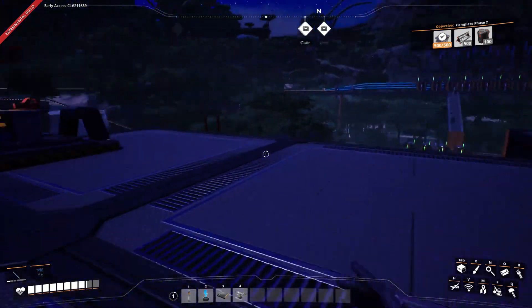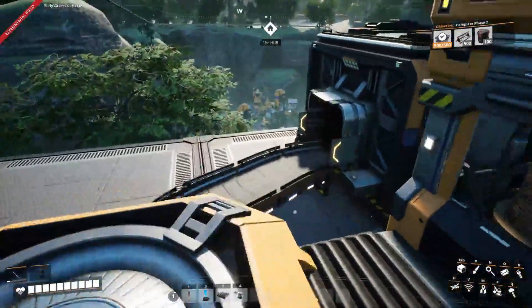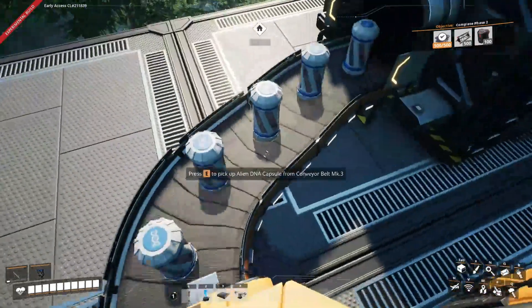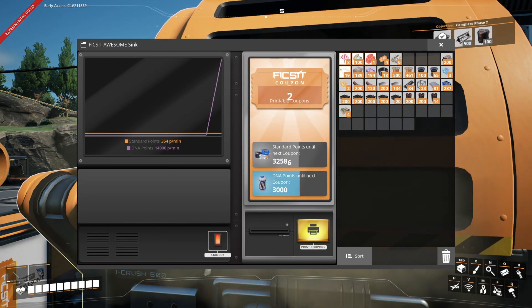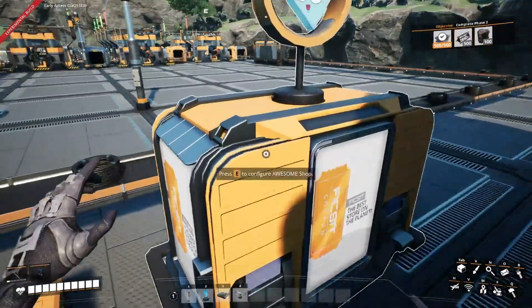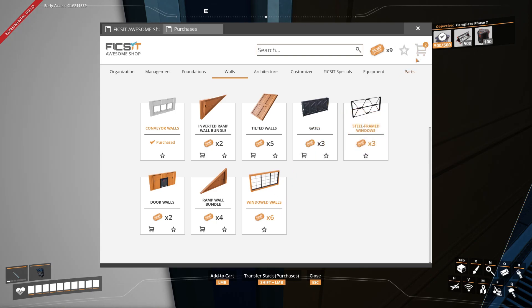Let's do a little bit of monster killing, and then let's come back and see if that has done anything ticket-wise. Alright, let's see what 45 DNA capsules do. I'm hoping it gives me a whole lot of tickets — oh yeah. Oh yeah. Well, I mean, it could be worse. It could be worse, okay? So now we have nine. So I'm just going to go ahead and get both the windowed walls and the steel-frame windows. Why not? Let's just do it.